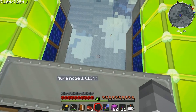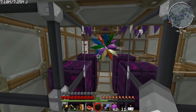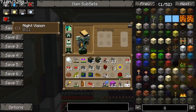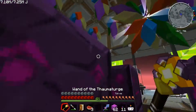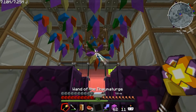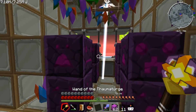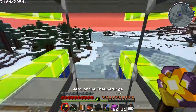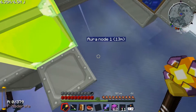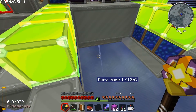It better be - that's all I'm saying. Activate core - come on, please work. Please, please... yes! Right, goggles on. The node is empty because my wand has drained it completely.